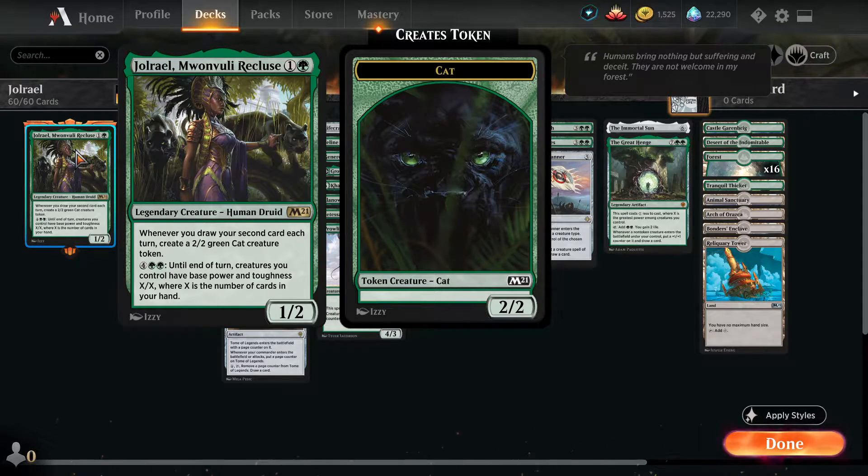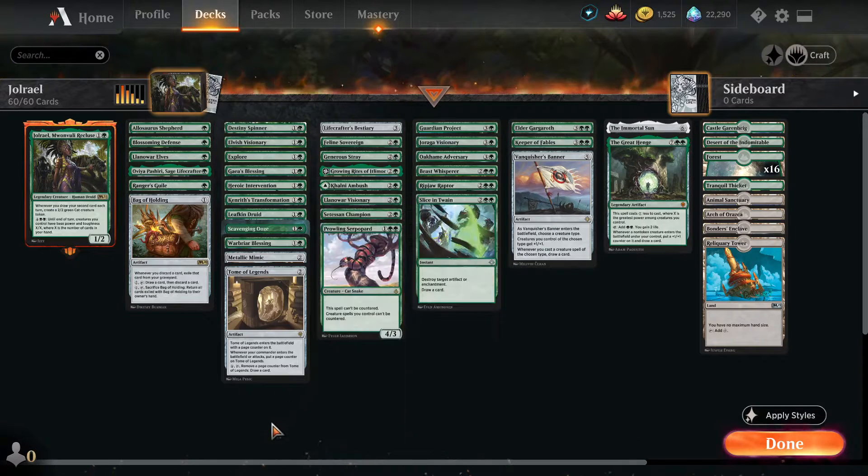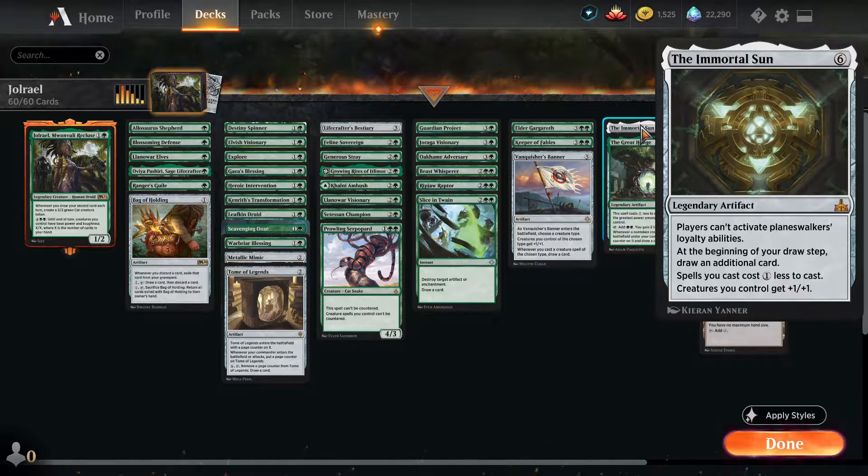Her alternate ability costs six mana until end of turn: creatures you control have base power and toughness X/X, where X is the number of cards in your hand. That can very often lead to a very early kill the second you hit that ability. She's got two abilities that synergize really well — she can start an army all by herself with her first ability, and then make that army large enough to kill your opponent. Some of the best cards in this deck are stuff like Great Henge and Immortal Sun — cards that give you your second draw every turn consistently by themselves.